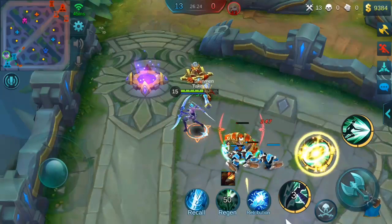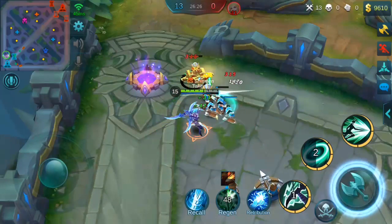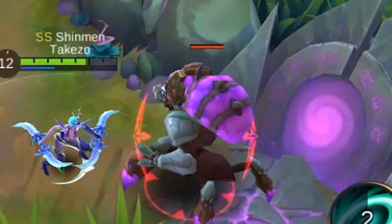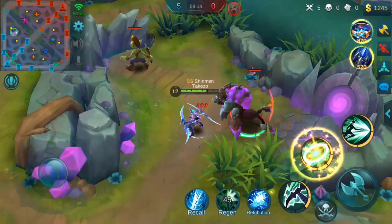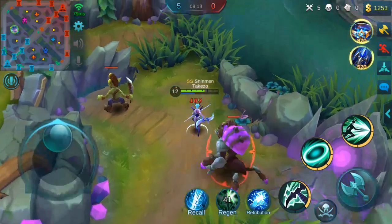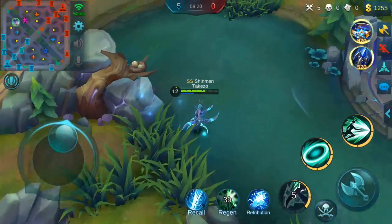First let's see how true damage looks with Calamity Reaper. After using a skill, your next auto attack gets that bonus white true damage.